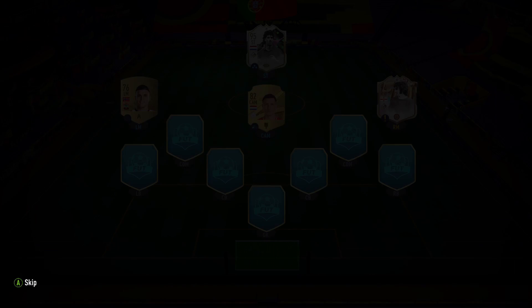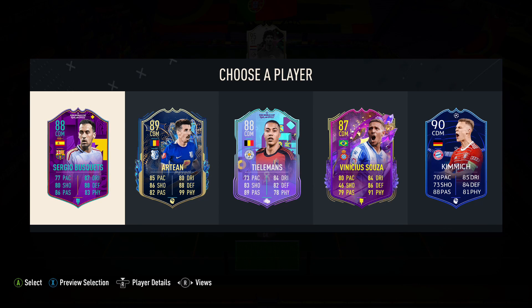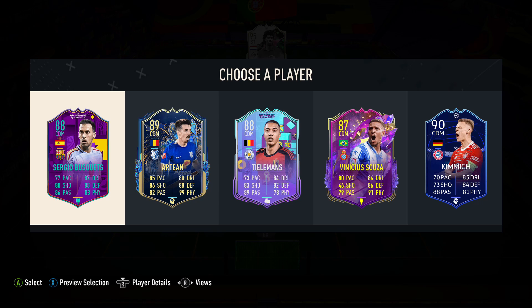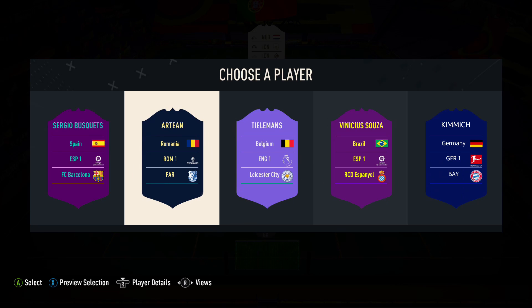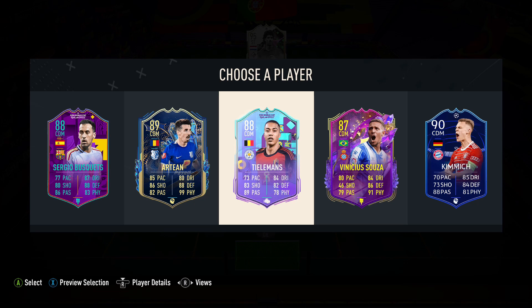For the CDM, it's okay. I'd love to go Kimmich but it's not his best card, so maybe I just go Tielemans — we're a little more likely to get a Prem player than any of these other leagues. I think we're going to go for Tielemans.